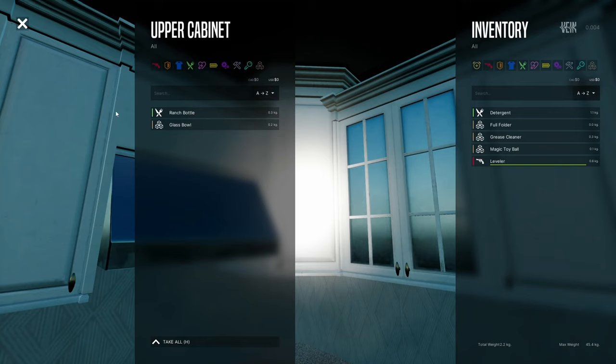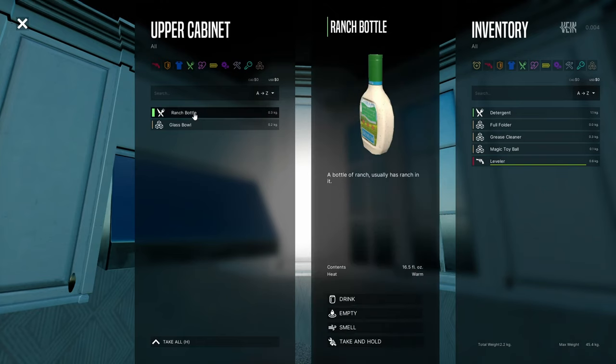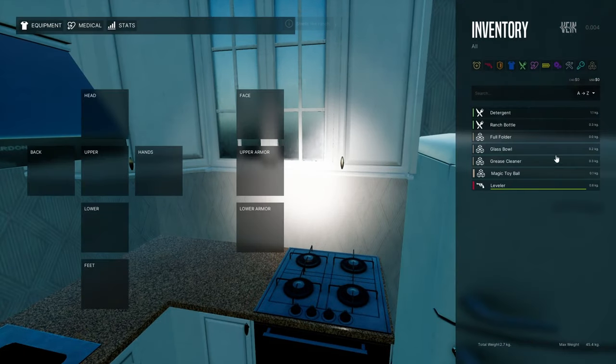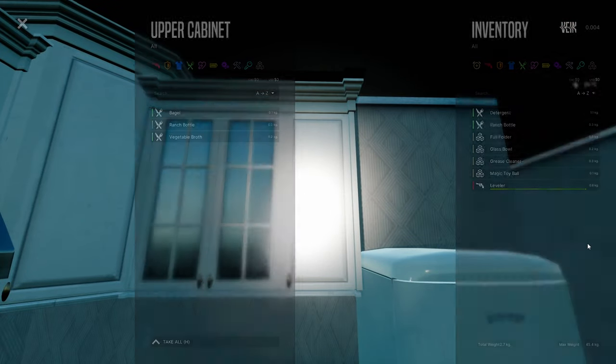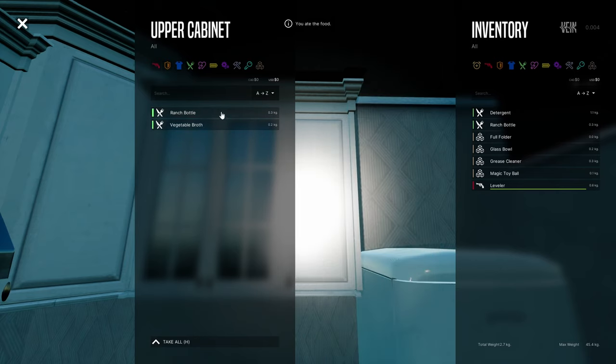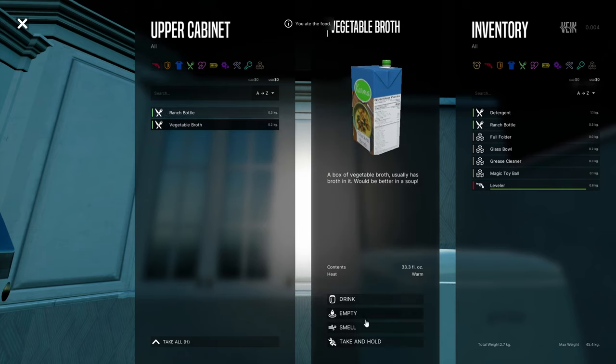Milk cart — oh boy, I can't drink milk, I'm lactose intolerant! Let's search for something else. A ranch bottle — let's smell it, smells like ranch. A glass bowl — let me check the weight: 45.4 kilos total, 2.7 carried. Still far from max.